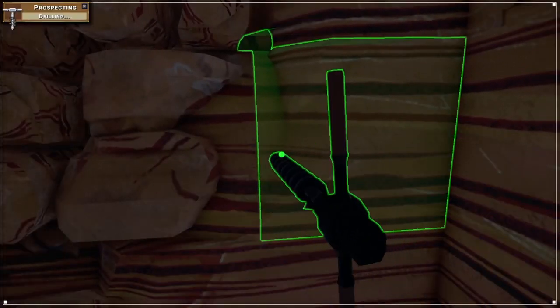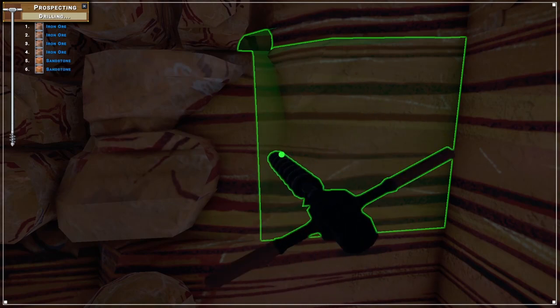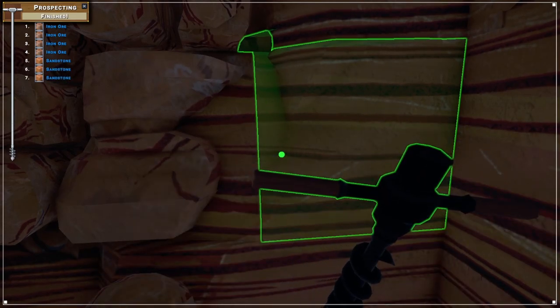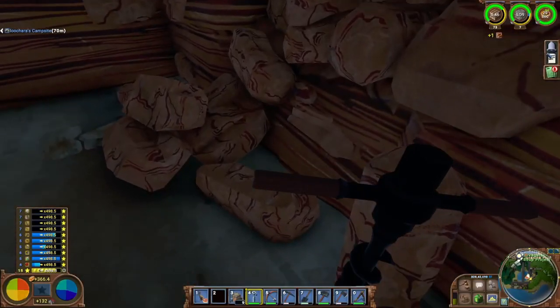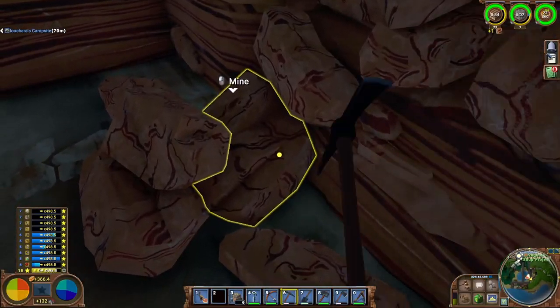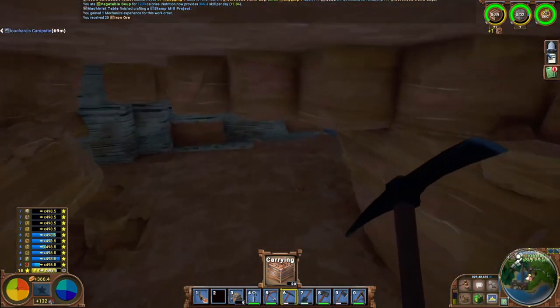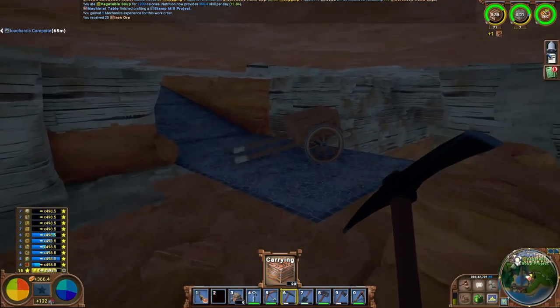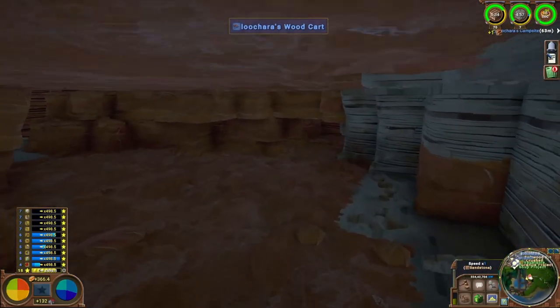If I push in further, there's still some here, for a few at least. Then it turns to sandstone, but I'm pretty sure it just follows the contours of the beach, so we'll be fine. I just thought it was funny the way it looked coming in. I came down the stairs one time and started panicking — is my iron deposit gone? I should move the cart in a little closer.